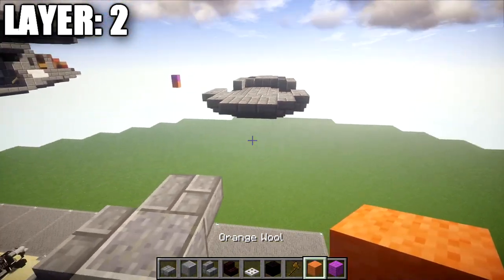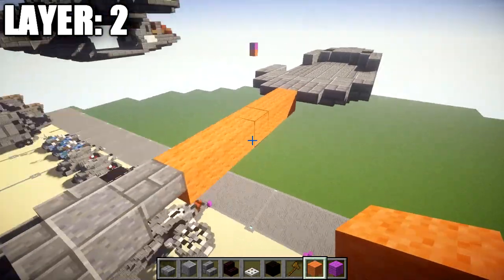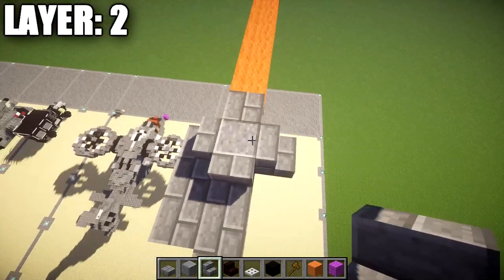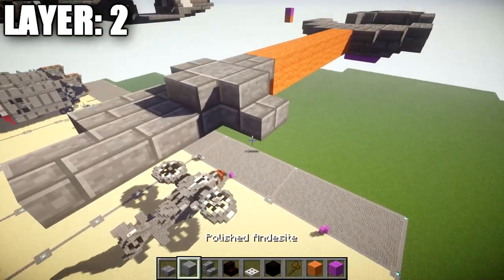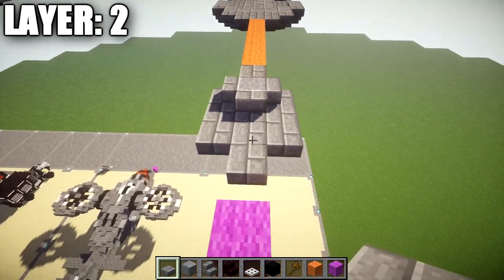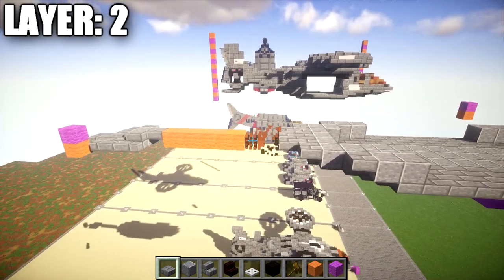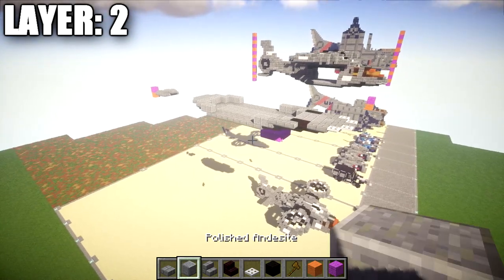Grab some placeholder blocks and count seven spaces back from the stone brick top slab. Place a stone brick top slab, followed by a polished andesite block with a stone brick stair on both sides. Then a stone brick stair going toward the rear of the aircraft, followed by a stone brick slab on your side. Place a row of three stone brick half slabs and then a stone brick half slab off the center slab. Remove the placeholder blocks. That completes layer two.